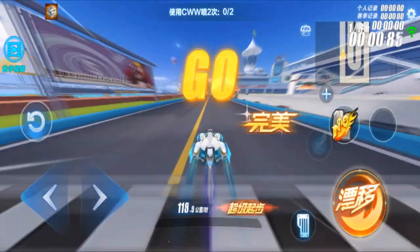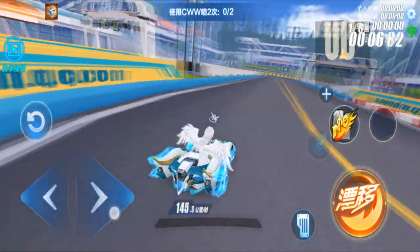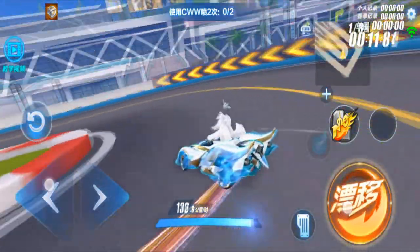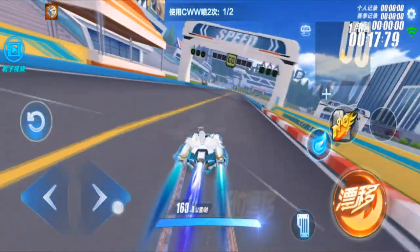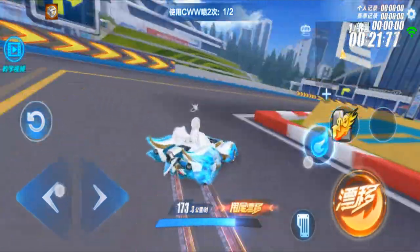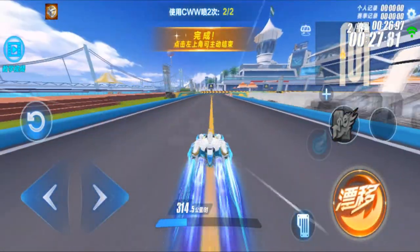Alright, let's test this car. Normal speed is 207.9 — okay, very fast. Double boost is 251.6. CWW is 310.1. WCWW is 292.6 and WCWW is 314.5.